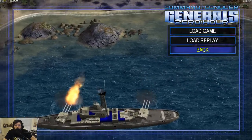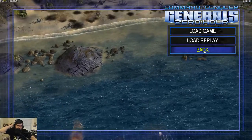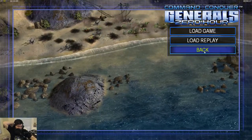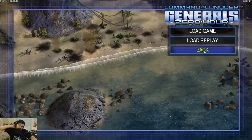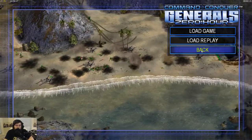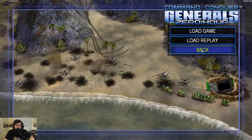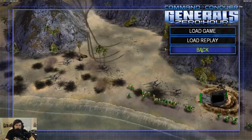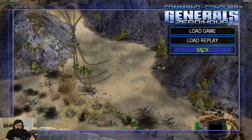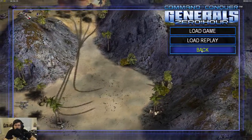It uses the stealth general's saboteurs. The saboteurs can invade enemy buildings and disable them and mess with them a little bit — it kind of changes depending on what building you use it on. With war factories it prevents them from building units, with power it actually disables the power, and with supply centers it steals money. So it has a bunch of different effects, but the one that's really important is power.